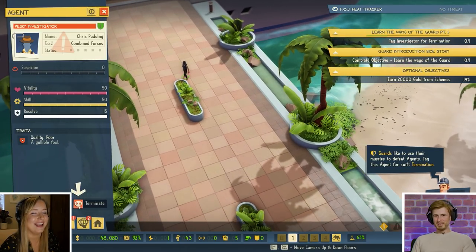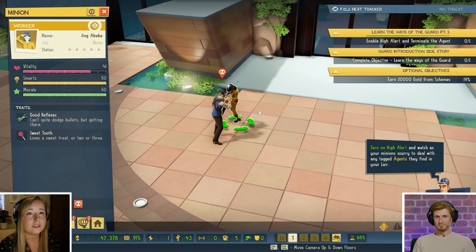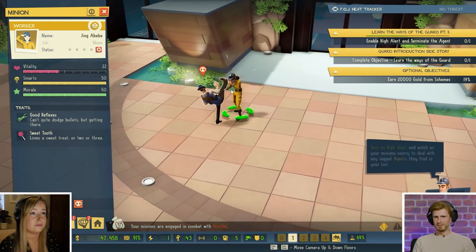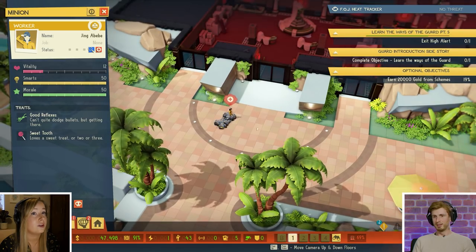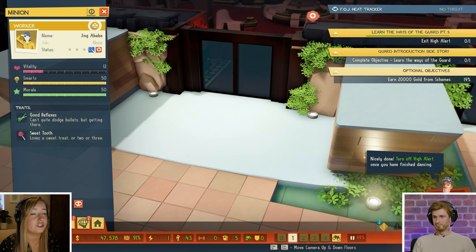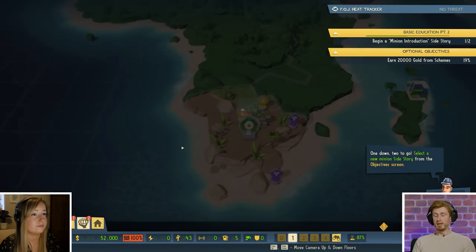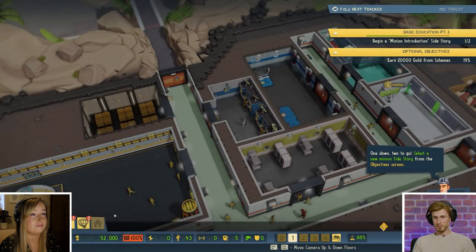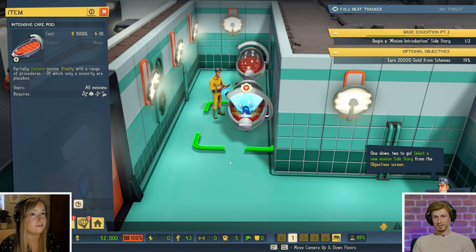We can just tag him for termination. We've got a normal minion trying it — she's got good reflexes though, and her vitality is actually all right. If only we had a henchman. Jing did it single-handedly. She's one of our favourites now — Jing isn't going anywhere. She's got a sweet tooth, so get that woman some ice cream; she deserves it. Probably straight to the infirmary. We're truly a global operation — we've got operating up in Greenland and then down in the southern tip of Africa. We're training scientists and muscle minions.